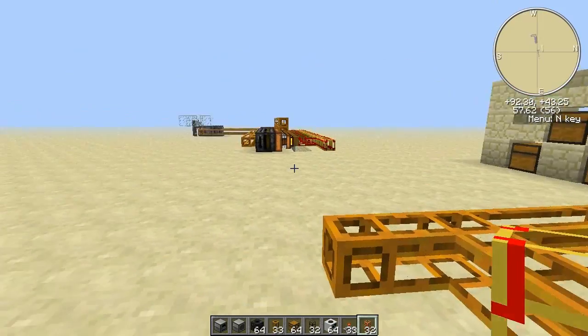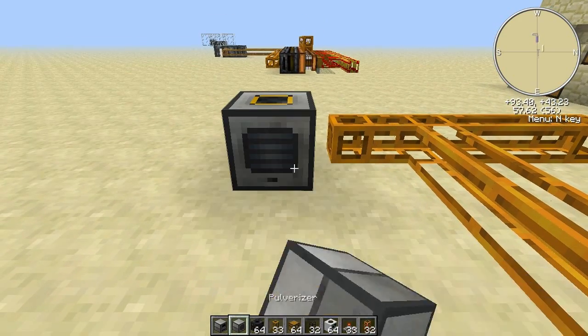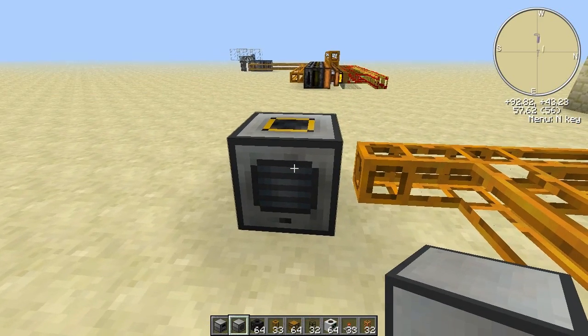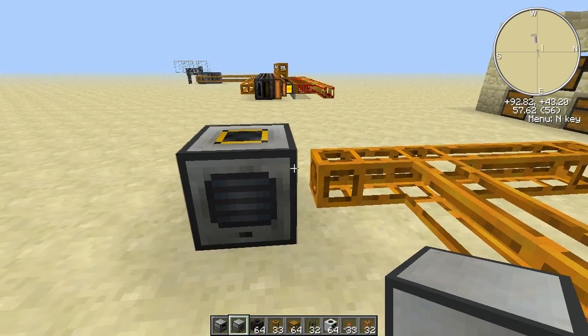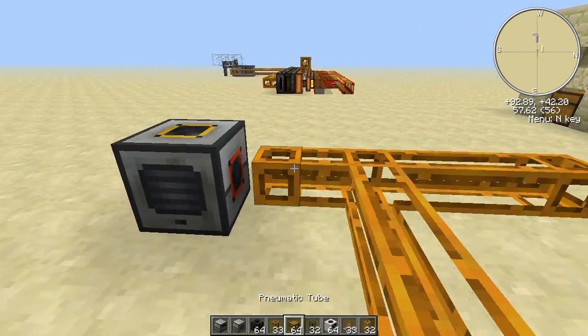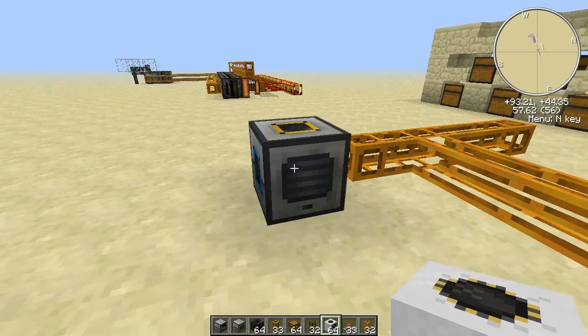First up is the pulverizer — that's like a macerator. It will turn one ore into two dusts, and the dusts we can then smelt to get ingots. As you can see, this pipe isn't connected to the input.